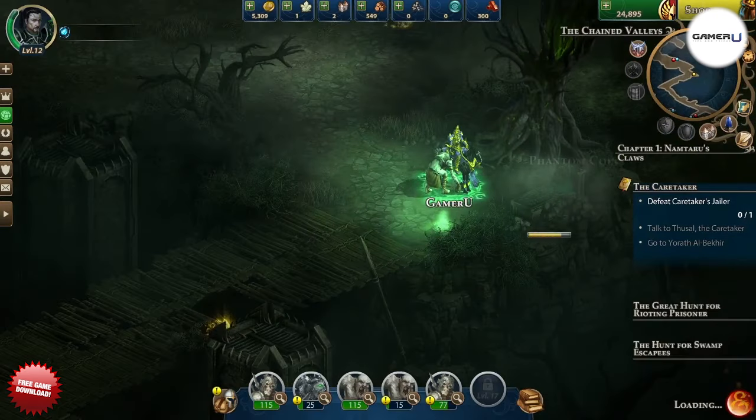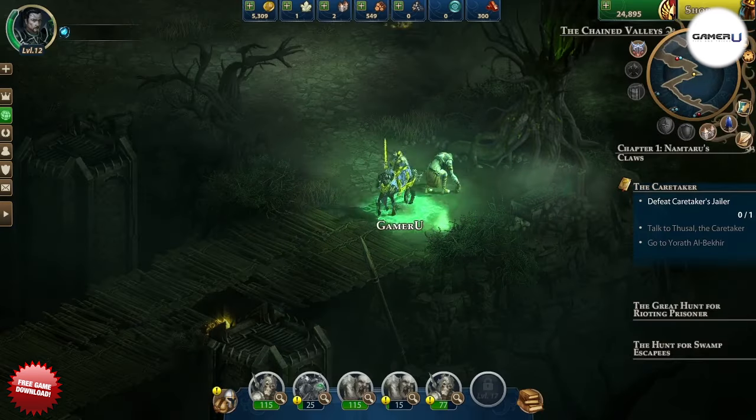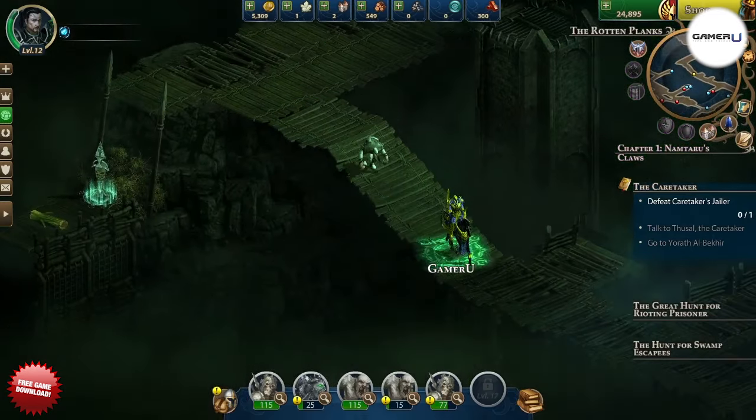To get Angel Feathers and Phantom Coins for free, you just search out of the ordinary stuff like Graves, Pile of Bones, Skeletons, Mushrooms, and the like. They will randomly give you either a Phantom Coin or an Angel Feather.